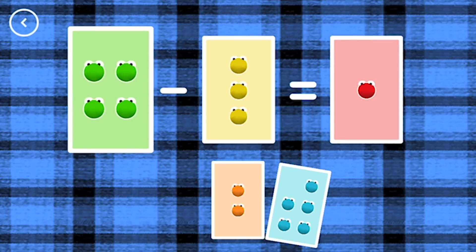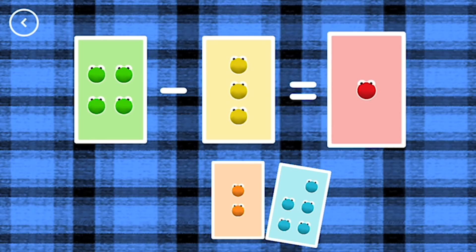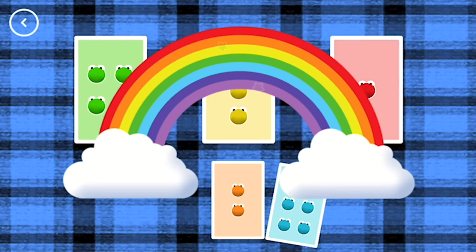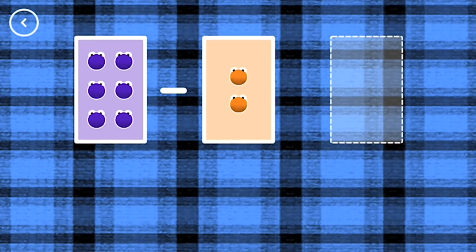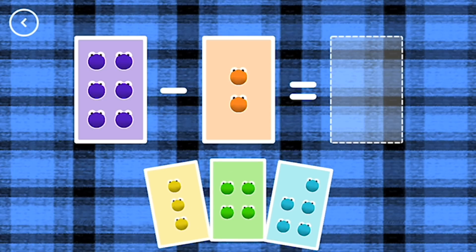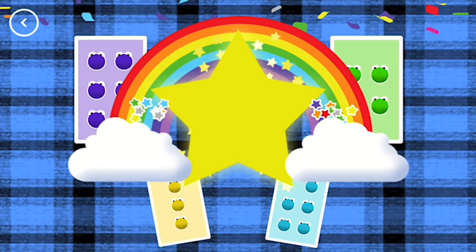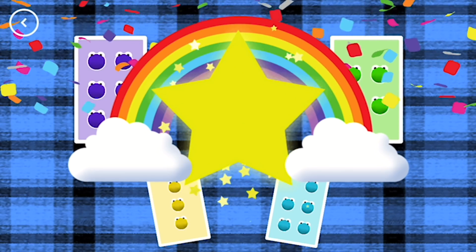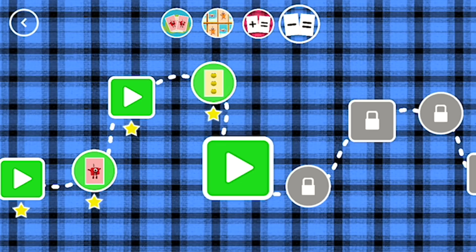4 minus 3 equals 1. That's the correct answer! 6 minus 2 equals 4. Super! You've earned a star! You've unlocked a new number!